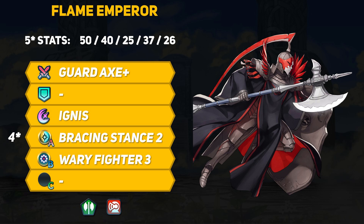Altogether, everything does work together. We have a lot of HP with good defense and okay resistance. Add Bracing Stance for more defense and res, plus Wary Fighter to keep faster units in check. To stall the fight even longer, we have the Guard Axe to stop enemy special charging, or at the very least slow them down, and hopefully that buys enough time for Ignis to charge up — and that will probably take someone out.